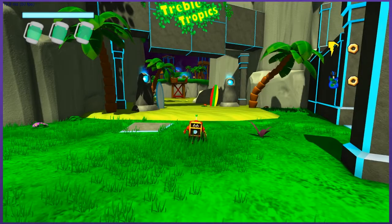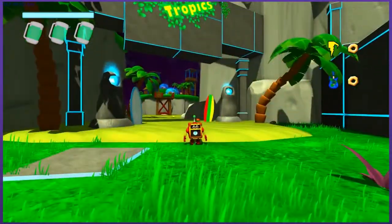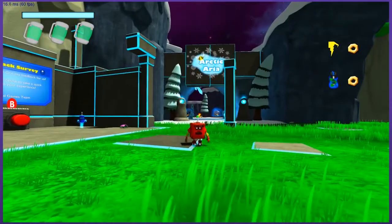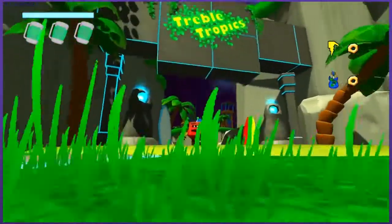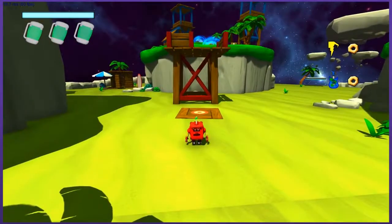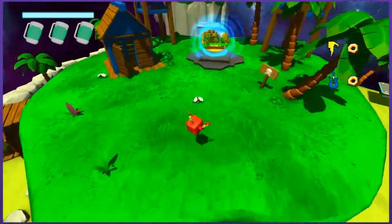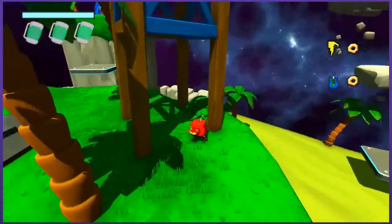Welcome back to Funk Unplugged. I have the Treble Tropics, which is the last different area I have to try out. I played through the tutorial, did one of two tracks of the Arctic Aria, and now I'm gonna do one track of the Treble Tropics. I don't actually know if there's more than one, probably there is. There's definitely going to be more to this game, but for the time being while it's still an alpha, there's just these few areas to check out and I just wanted to get a good sense of the different things this game had to offer.